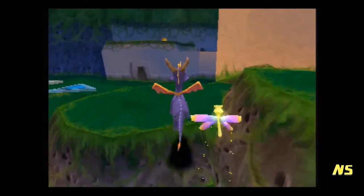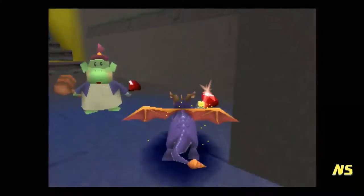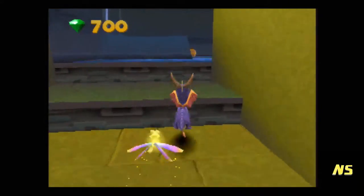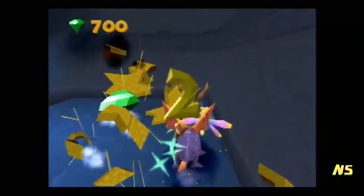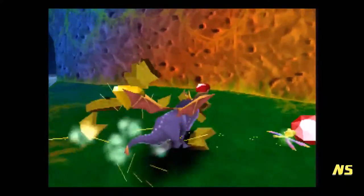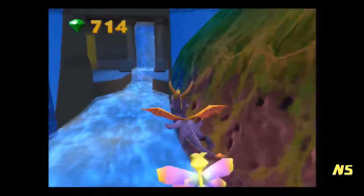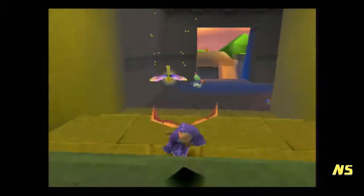There are no more gems here — it's just pointing up, so we're pretty much done. Given the fact that the rest of everything is in a weird spot, this level is designed really weird. The beginning of the level is technically the end of the level. That's all the gems in this little water passageway — a little aqueduct.